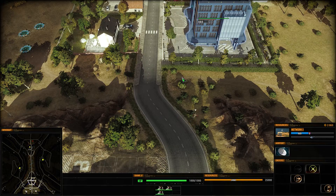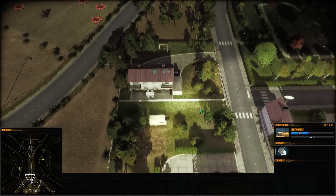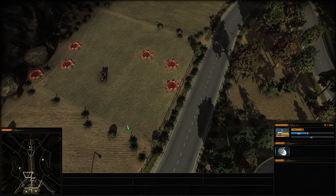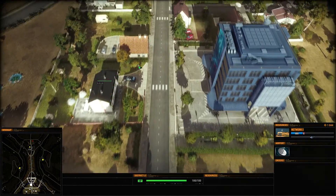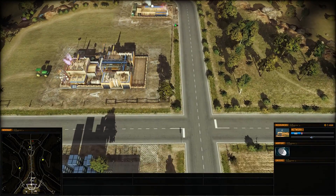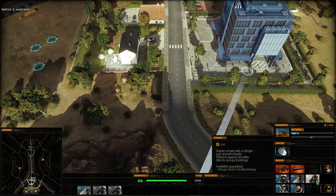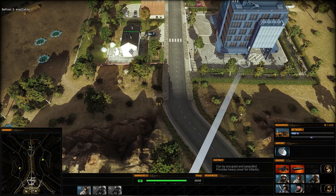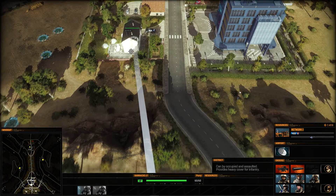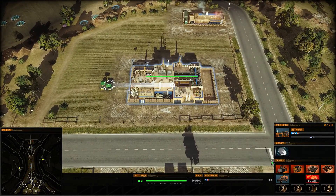And we can actually just splash out on the rest of these now — two more. You can actually man up in all these different buildings as well, so we could use that as a defense. That's what I think we will. We'll put two of these guys — once this guy's built, we'll move him into this building here. Okay, DEFCON 2 is now available.